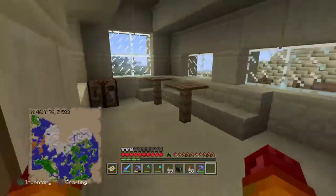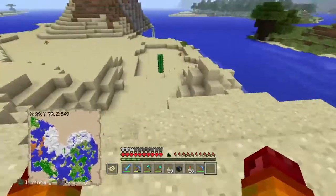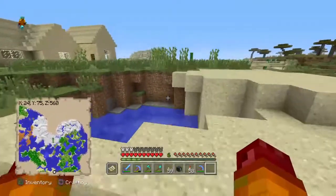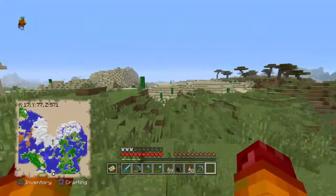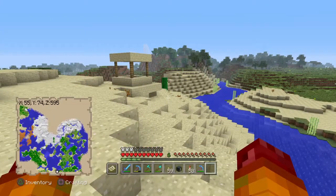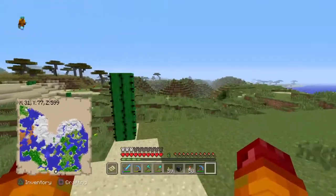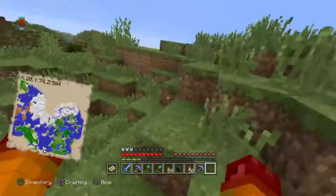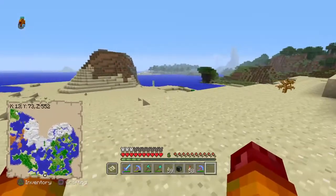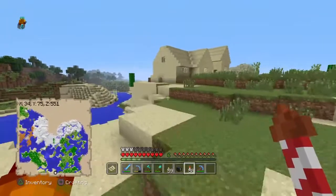When I first came here there was one villager, he was over here - he would not explore or something. If he's a zombie villager I'll just cure him, but I don't see him anywhere. Did he despawn? What if he was a zombie villager and when I put this world on peaceful he despawned? I'm gonna explore the top of the world because clearly this world sucks - there's actually nothing in it.